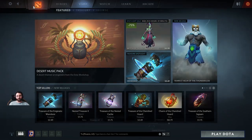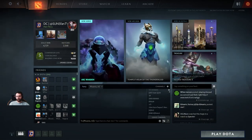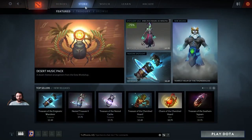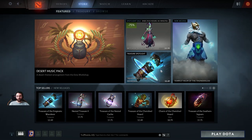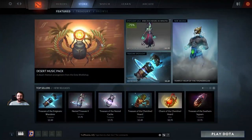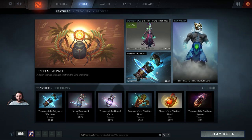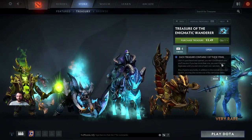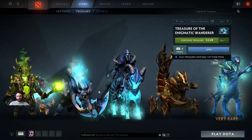I feel like we've done that, but you guys can be the judge. Back to the chest — the front page doesn't quite have it yet on the treasure section, but if you go to the store or online, you should be able to see the Treasure of the Enigmatic Wanderer — that is a mouthful. Big shout out to Black Phoenix and Trung who helped make this treasure icon. It is, in fact, a hippo, which is pretty awesome. It comes with five sets overall, one of which is rare.